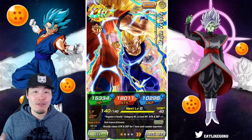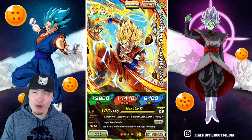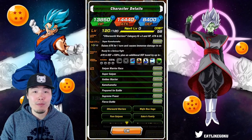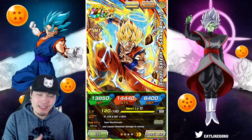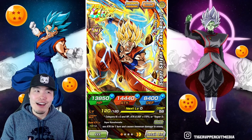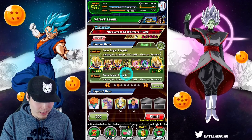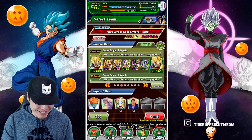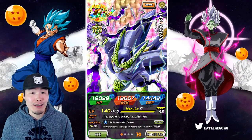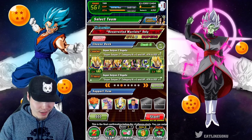I could have brought the AGL Super Saiyan 2 Goku instead, and that probably would have been the better option since that guy's rainbowed, whereas this Goku is only at 55 in the hidden potential system. But honestly I feel like this guy's more fun to run, and even at 55 with no dupes he's still a monster. The rest of the team — wait, that's the wrong team. This is the team we're bringing: Golden Frieza, INT LR Cell, and TEQ EZA Cell. The friend has two dupes, so pretty solid.